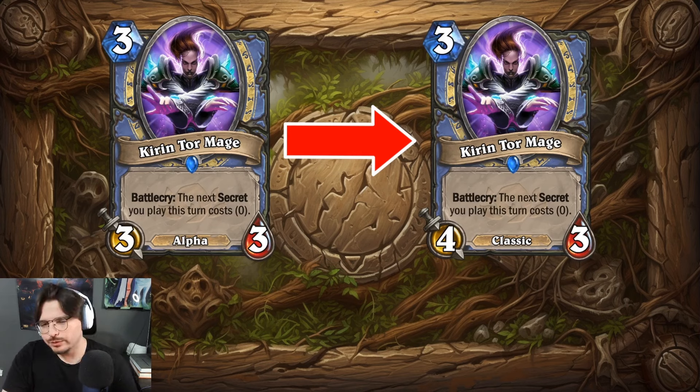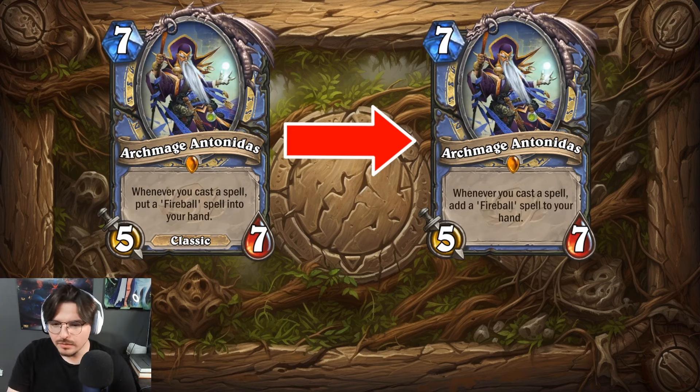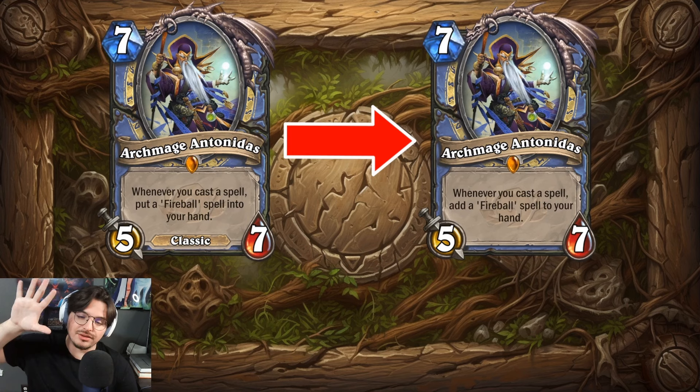Inthromage was a three-mana three-three back in the alpha phase, which is kind of weak in terms of play style. So they buffed it into what we know from the classic era — a three-mana four-three. A very simple but absolutely necessary change.